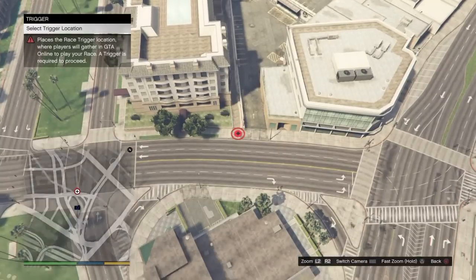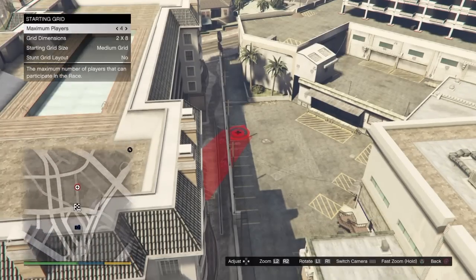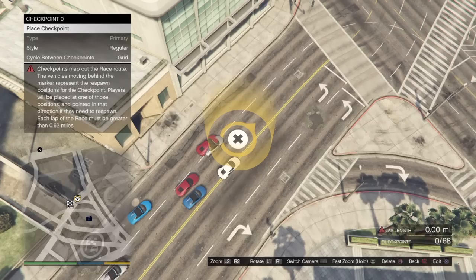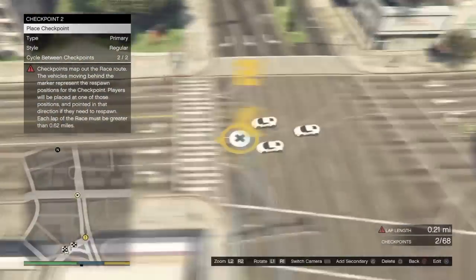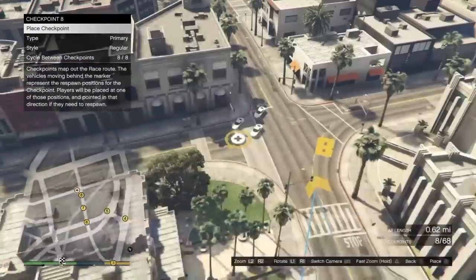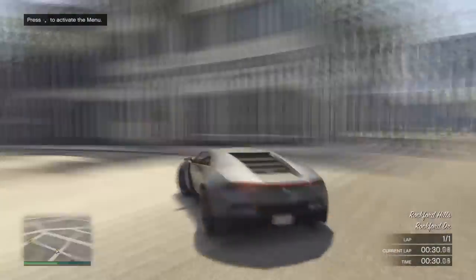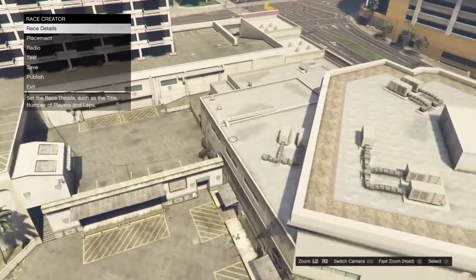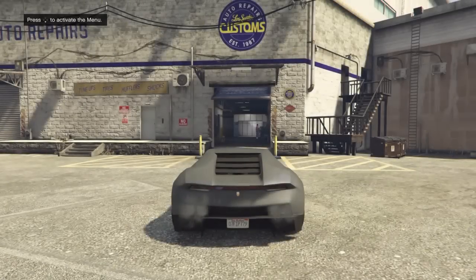All right, go to Placement and push the trigger down. What you want to do is just place checkpoints out. When you're done with that, test the race. When you're done testing your race, come over here in front of Los Santos Customs, place the black dot in front of it, and then press the touchpad to change view, then go inside Los Santos Customs.